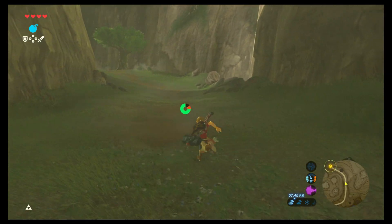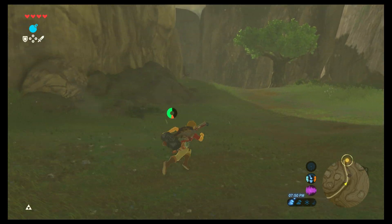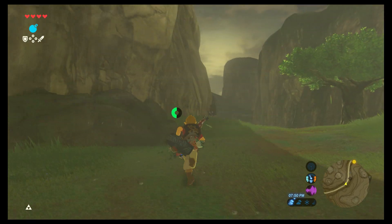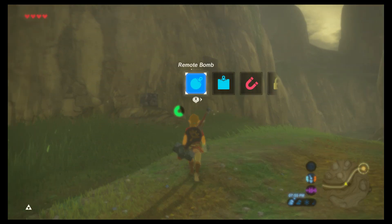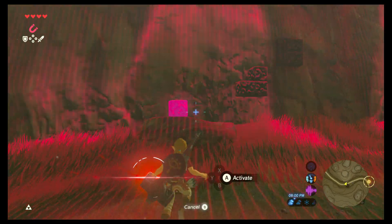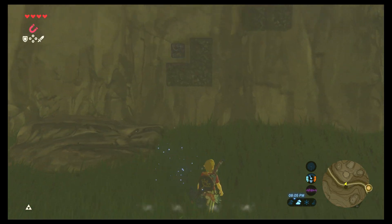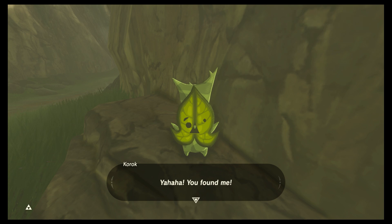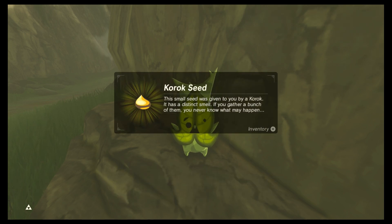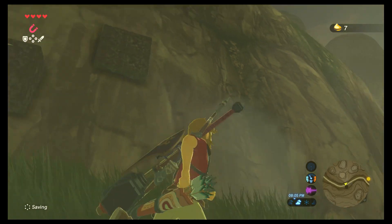I could swear there was a breakable wall somewhere along this path. Oh, another Korok thing! You just pick up a couple of these around the area — you pick up the block that's movable and then place it so that the two sections match. It's pretty cool, like that.